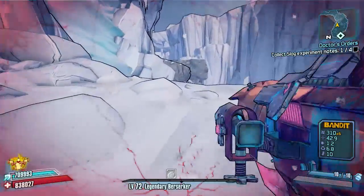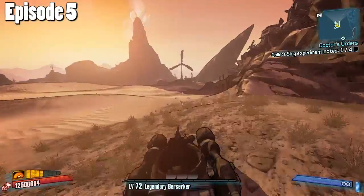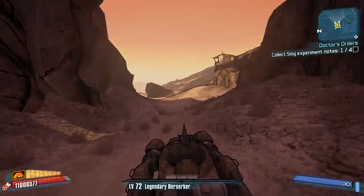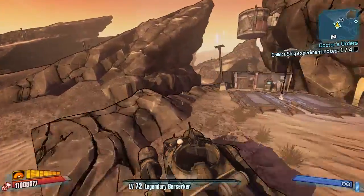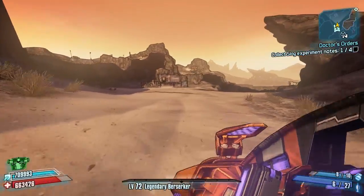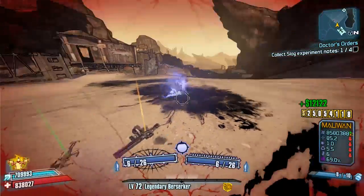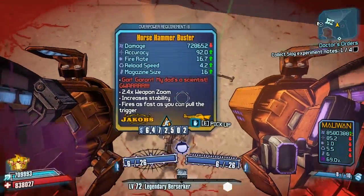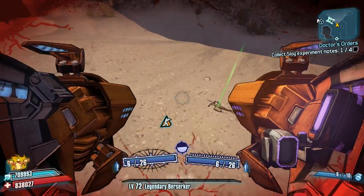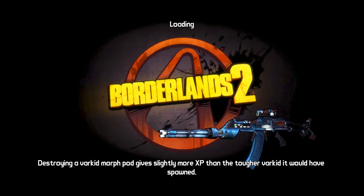We're going to head back to the Southern Shelf Walkway. I might just keep doing one Beat Down run at the end of every episode until I get the Cobra - if I get the Cobra. There are plenty of other legendaries to spend hours farming. McNally always comes through for me - there we go guys, we've got ourselves a Hammer Buster to tick off the list. Beautiful, over-powered rate. Thank you McNally, you are an absolute beast. Hammer Buster, one down - can we get two?